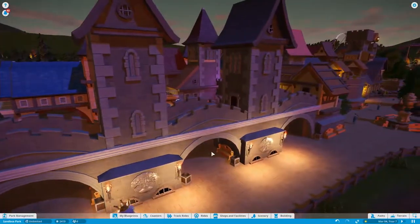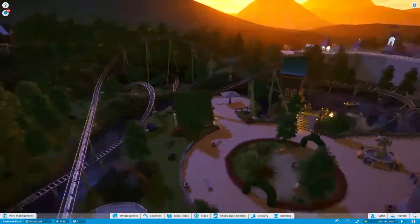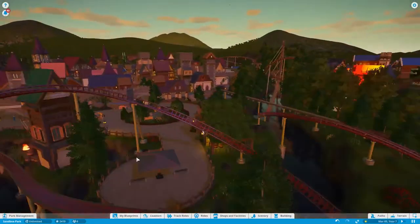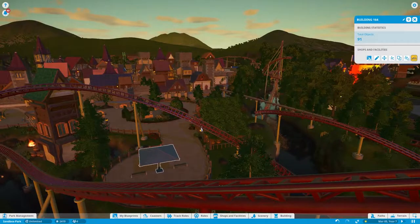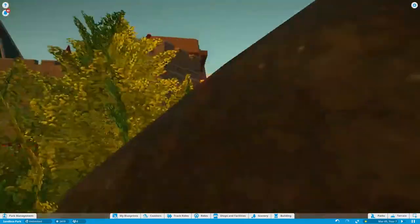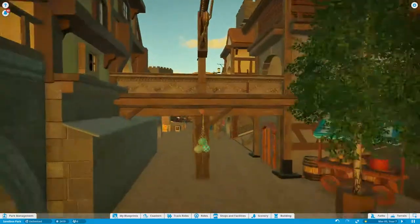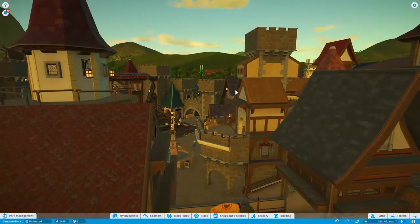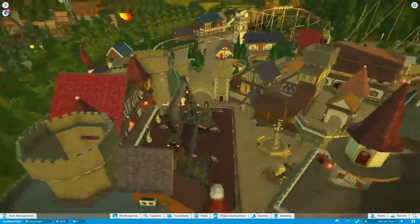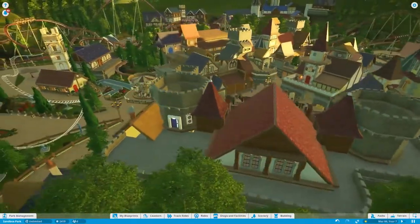Awesome food court area themed like a castle fantasy sort. Oh, this launch coaster looks awesome - this is reminding me of a roller coaster in Europe called Arita. It's got the same sort of color scheme and low-to-the-ground launch coaster style. He just does buildings so well - I'm in awe. I don't know how many hours this took him, but the patience he has to make this is amazing.